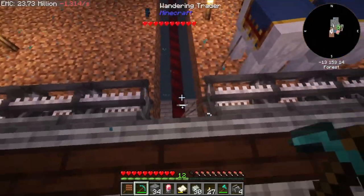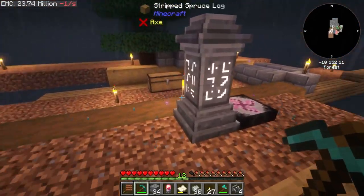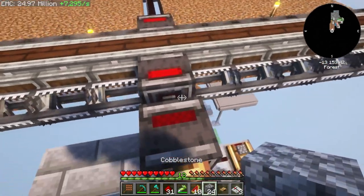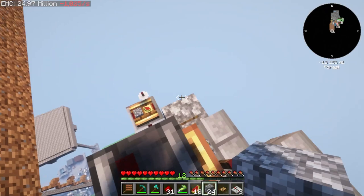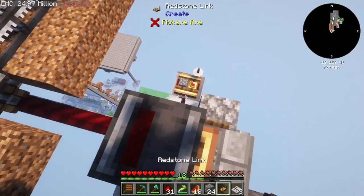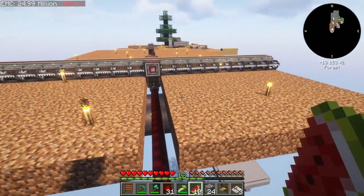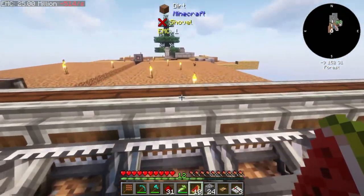Oh hello, what do you got? Beetroot — nah, we don't want beetroot. The redstone is now done, it is way more compact because we have the T flip-flop block. Next thing to do is test how far this can go.